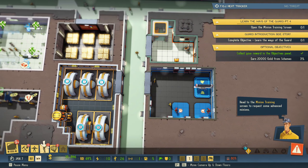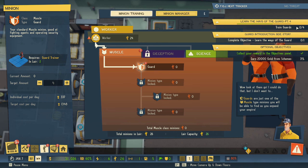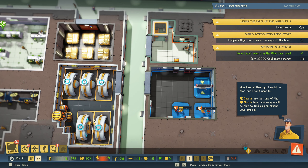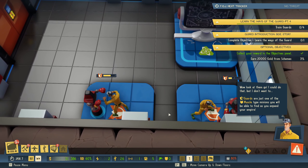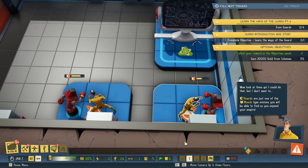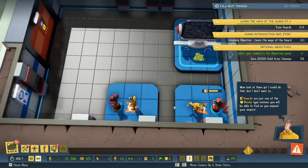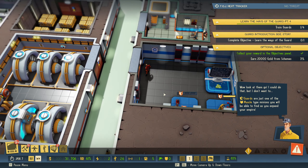Head to the minion training screen to request some advanced minions. Now we have the guard option. Set your lair to always try and maintain four guards — I'll do six. When they are defeated, your minions will quickly train and create new guards to take their place. Guards are just one of the muscle type minions. We'll need guards to defend ourselves — there we go, our first guard. And two guards, nice!